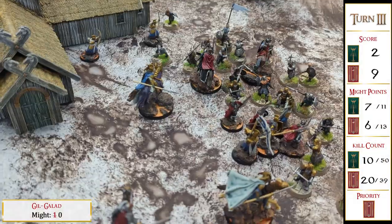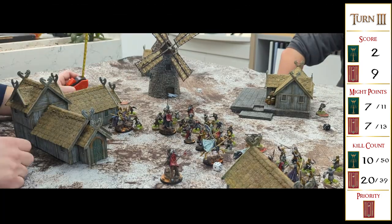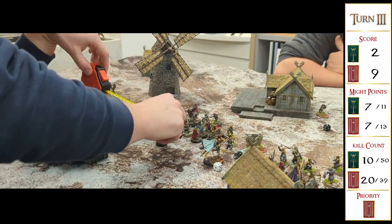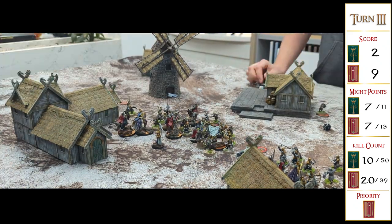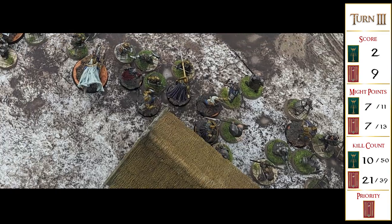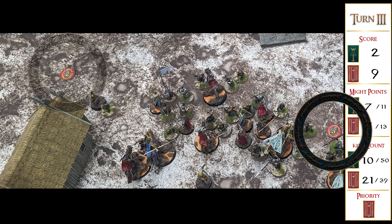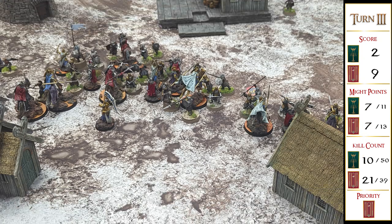I called a heroic move with Gil-galad. The roll-off finally went my way, and this had extra significance — because my army was broken, Gil-galad's standfast would activate and my warriors wouldn't flee the table this turn. It also allowed me to group my heroes together, hoping to use Elendil's heroic combat as a springboard. My line was swamped, but with nearly 600 points of heroes on the table, that was always going to be the case. Aaron has a firm grip on the objective on his side of the board and the one to the right of my deployment, but the central and left objectives are up for grabs.